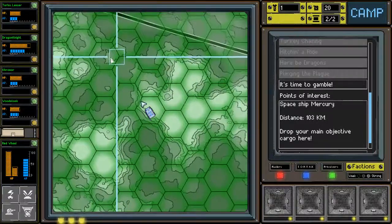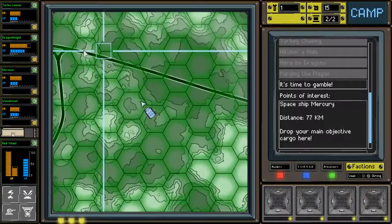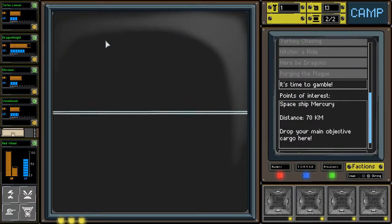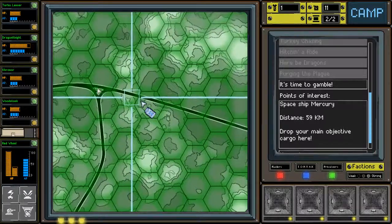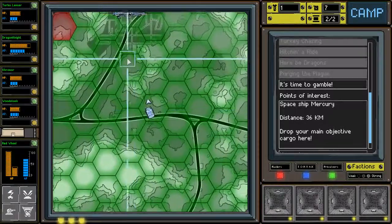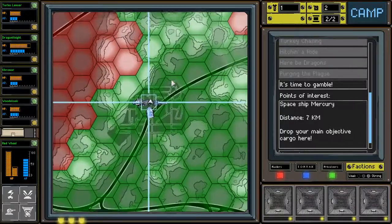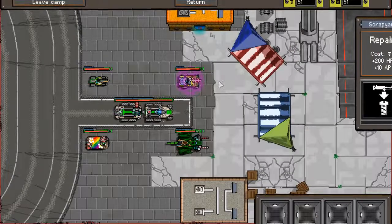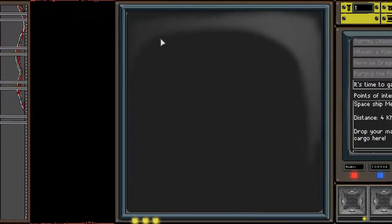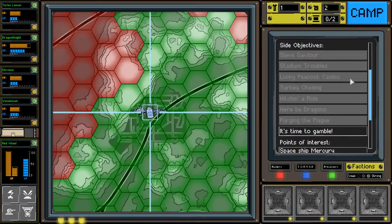We'll probably end up doing it on hard mode after this. Let's make our way to the ship. I'm hoping we get into battle here real soon because we really need fuel. I can't even justify going to the ship right now. This isn't great. We need to figure out what we can do — we just need fuel, there's nothing we can do about that.